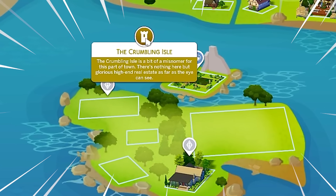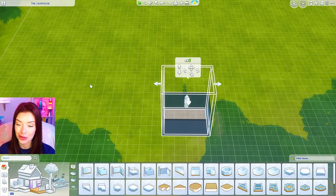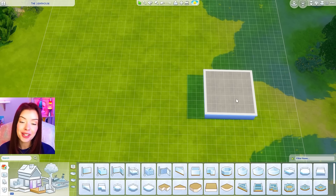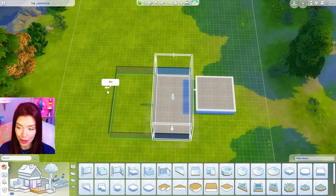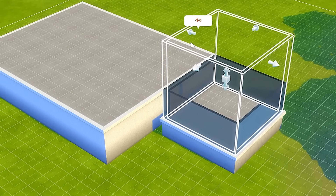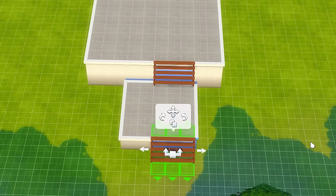We'll be building here in the Crumbling Isle of Windenburg. It's a 40 by 30 lot. When I do tiny home challenges, I like to make sure they're laid out in a cool way, so we're going to raise this up on multiple platform heights. Starting off with a regular flooring piece raised on a foundation, I'm going to copy and paste that one tile behind it, making it bigger so we can have one castle on it, raised higher. Since they're different heights, we'll connect them with a cool little stair bridge, and I'm adding water underneath.